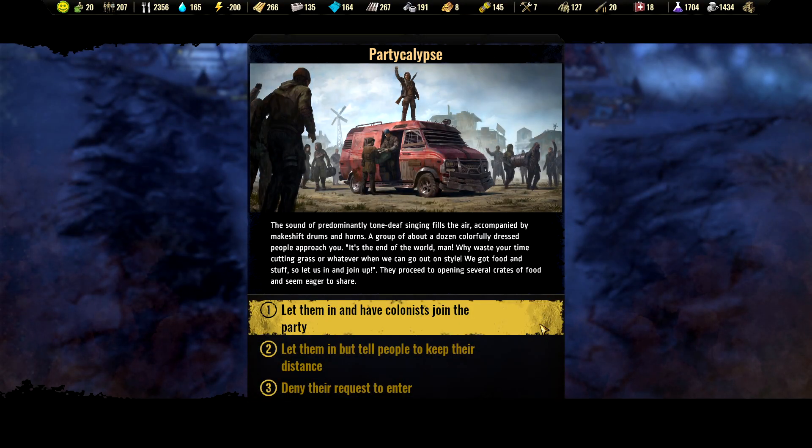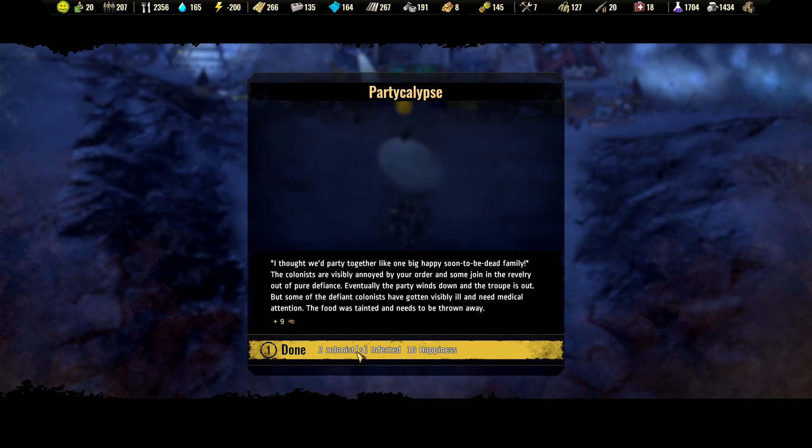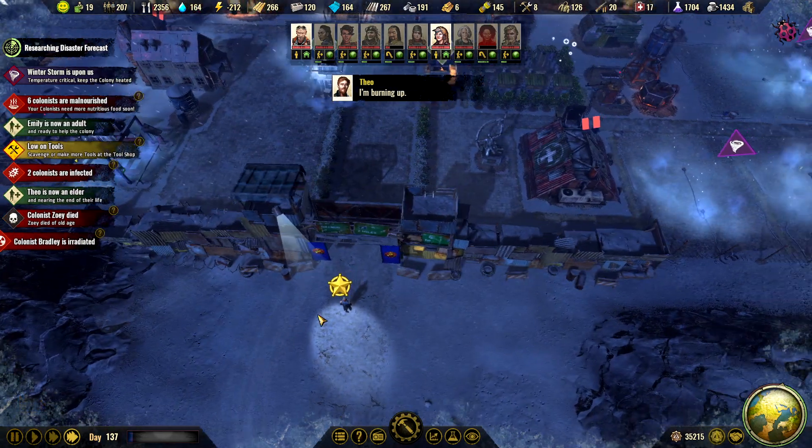Commotion at the gate — the party-calypse! I will let him in but help people to keep their distance. There are some infections, but there is also 10 happiness which we need now.